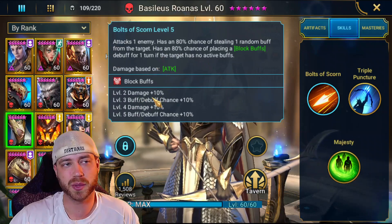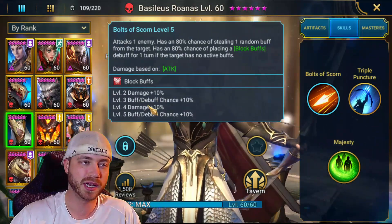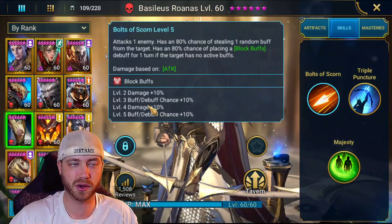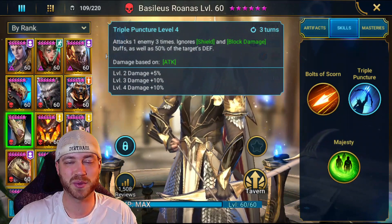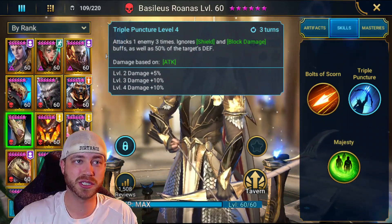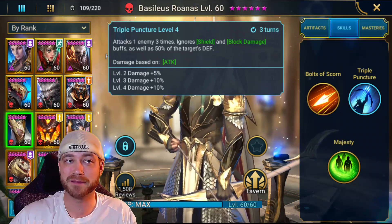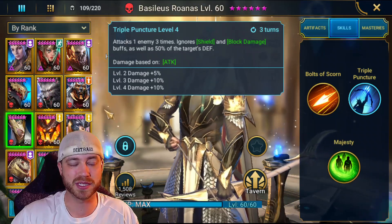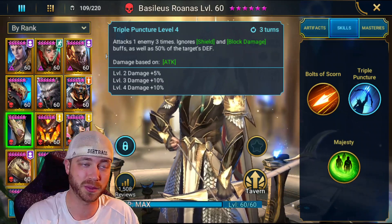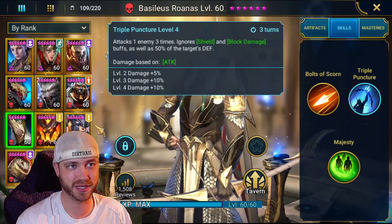You need accuracy to do this, so you kind of have a hybrid build with this guy — accuracy, a lot of crit, a lot of crit damage, like all around a good build. His A2 is also very good — attacks one enemy three times, ignores shield and block damage buffs, as well as 50% of the target's defense. That is everything combined into one skill. He literally punctures hard-to-kill champions — it's hilarious.